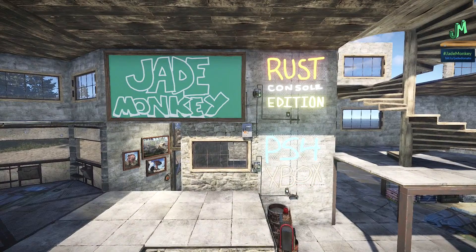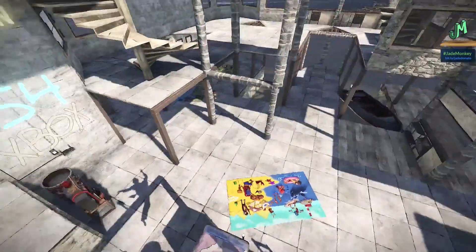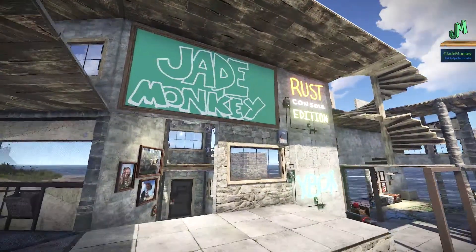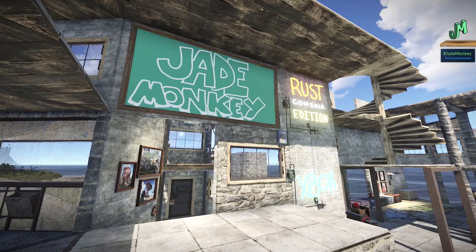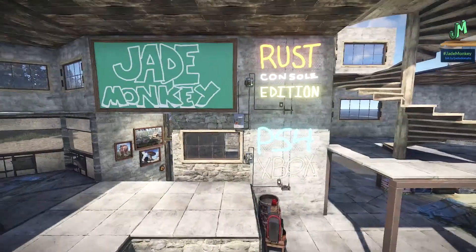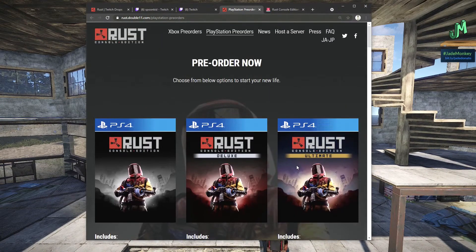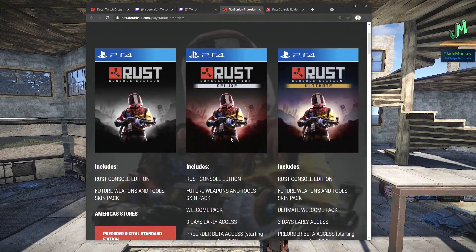The pre-order beta was scheduled to end Thursday May 6th, but it has been extended until May 14th — an additional week. If you've got the deluxe or ultimate edition, you'll have access until the 14th. Then it's only a four-day gap before full release on May 18th. If you bought the standard $50 version, that starts May 21st. You can still get into the pre-order beta by purchasing the deluxe or ultimate edition for either PlayStation or Xbox.